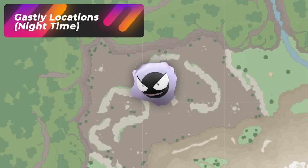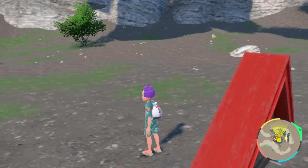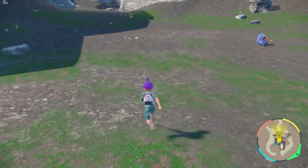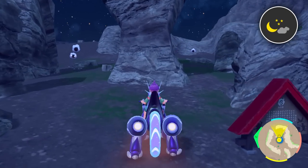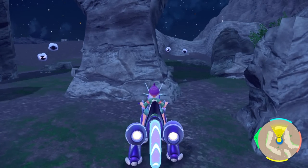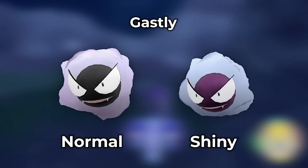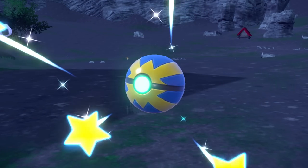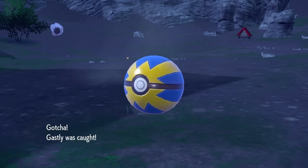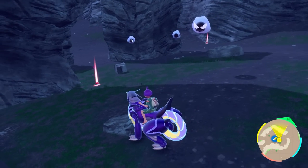The next location is for Gastly, all the way at the Paradise Barrens. During the daytime you won't get Gastly, so you have to wait for nighttime. Once it's nighttime, you should easily find a Gastly because it's the only thing that spawns in this area — nothing else. Here's the shiny, and here's me actually getting one in this location. If you want to complete the entire shiny line for your living dex, three Gastlys and you're done. Good luck hunting shiny Gastly at the Paradise Barrens.